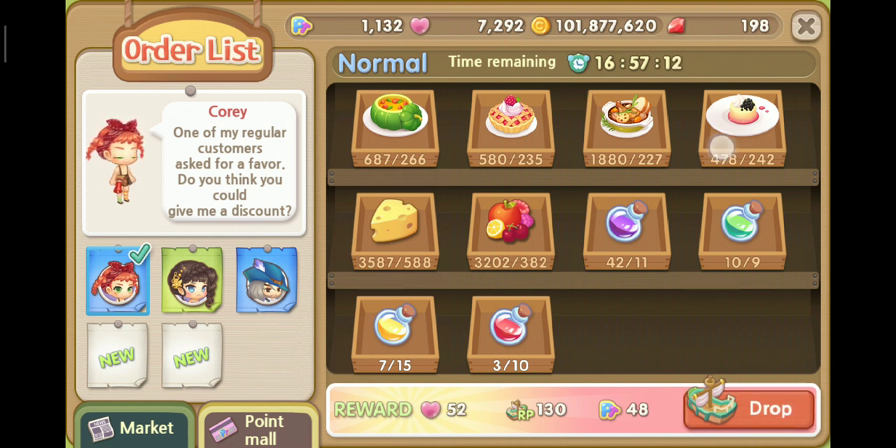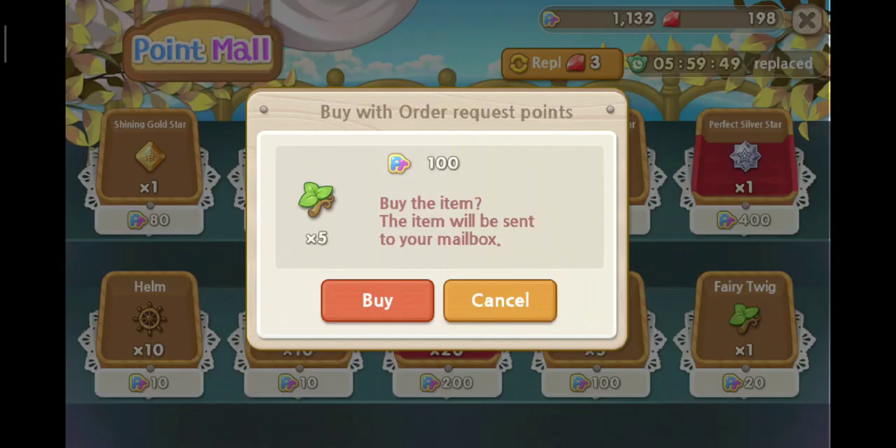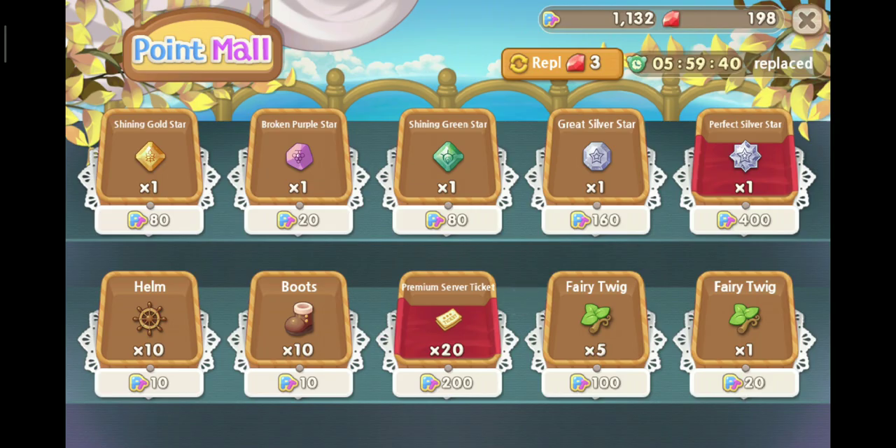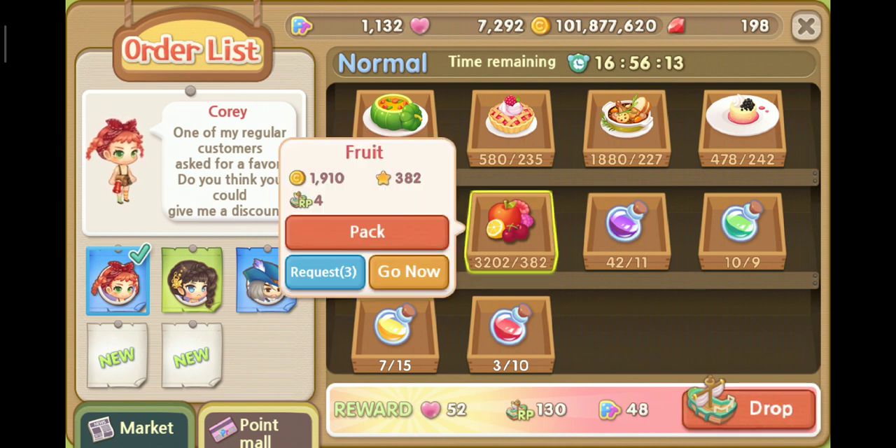Tip number seven: what you get from shipping orders. If you complete all the orders, you receive rewards including heart points, RP points, and PT points — which are very valuable in this game. PT points are exclusively used at the point mall to buy jewelry, expedition tools, premium staff, a fairy twig, a fairy branch, a flame, or golden metal. It's cheap using your points here, but only when you complete all the orders and ship them out do you get these full rewards. If you don't, you only get a small coin, little experience, and some points.